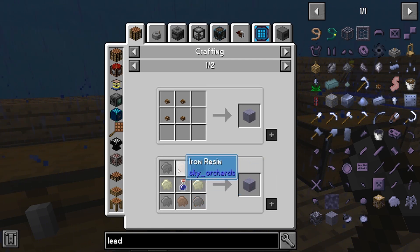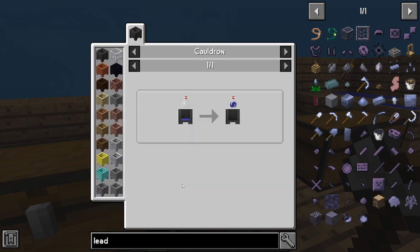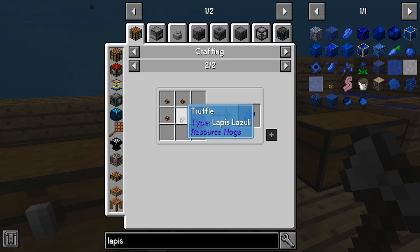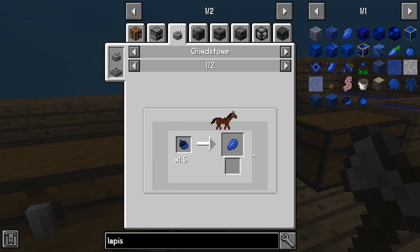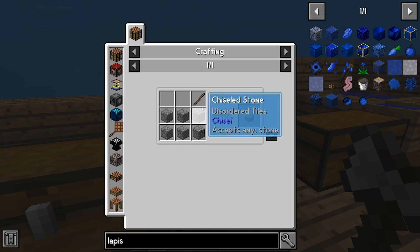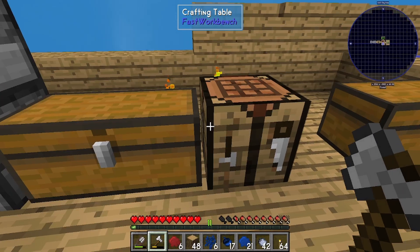We need sand, iron, petrified, and then either blue dye or lapis. Let's look at lapis — how do we just make lapis? Okay — truffle, grindstone. What is this? I think I could do this if I had a grindstone. How do you make that? Just stone and a stick. Right-click the block — let's try that, I've never made one before.